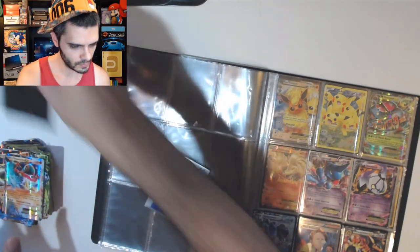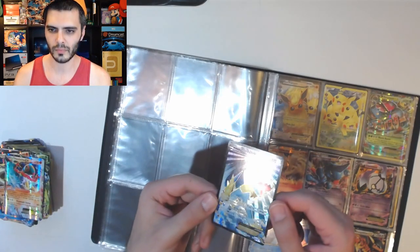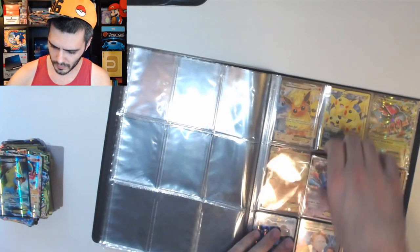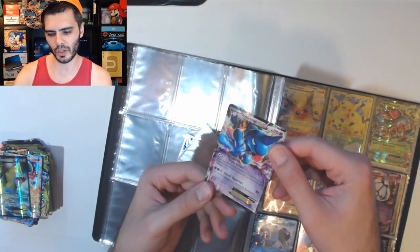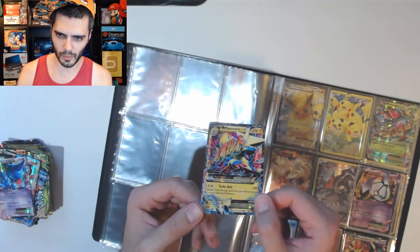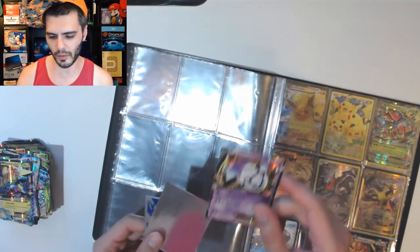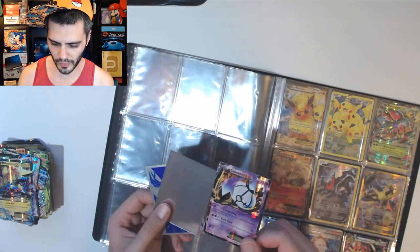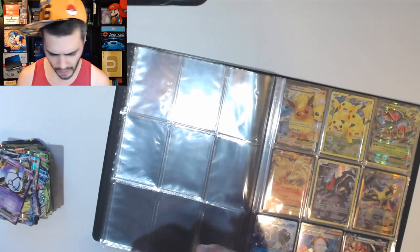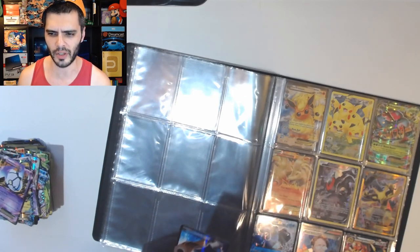Excadrill. Heliolisk EX. Manectric — that's a nice looking card. I'm not a huge fan of the Pokemon but that is a really nice looking card. They did Manectric justice. Toxicroak. Mega Manectric — super duper. Chandelure EX. That's a cool Pokemon — I love the combination of fire and ghost. I forget which game I was playing but I went for Litwick because I wanted fire or ghost on my team and I was like 'Litwick, you betcha.'